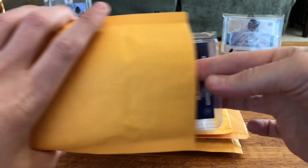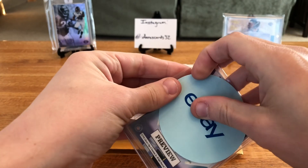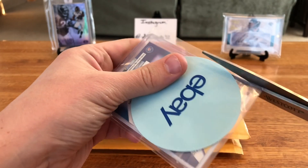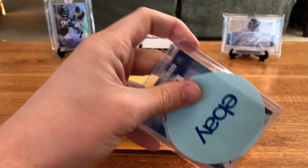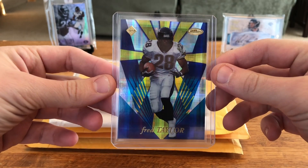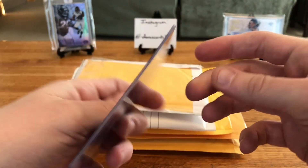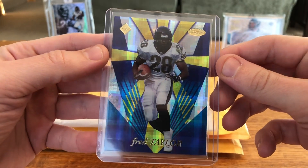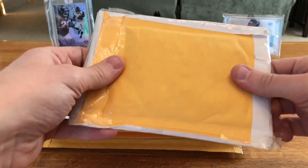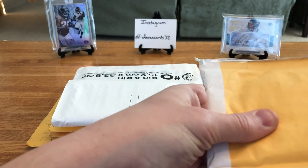Next up — within my Fred Taylor PC, most of what I'm collecting is autographs, but if I find a really cool patch or something a little bit different and unique, I'll pick that up as well. This is from 1998 Collector's Edge and it's a preview card, which is the reason I picked it up. I think I got it for about two bucks — one of those unique pieces from his rookie year. I might do a video one day about the unique Taylor pieces I have, like an uncut card and some other cool stuff.